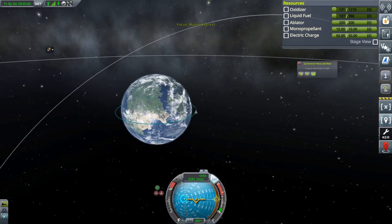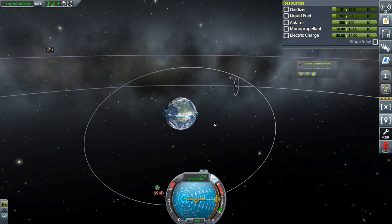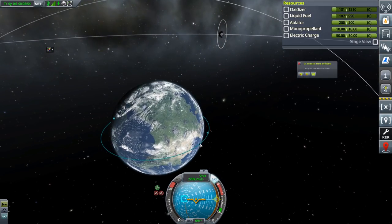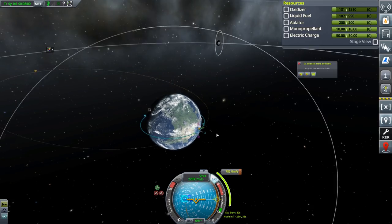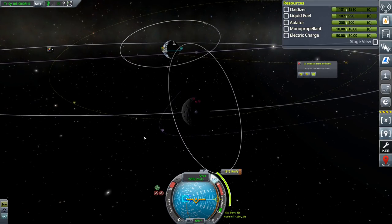Polar orbits aren't all that complicated to get to. They're normally easiest to actually do when you're halfway out there. You can adjust things with a very small amount of delta V. So if we just have a look right about here, we know we probably want to start around about here and add a manoeuvre. I don't have any mods like MechJeb here, so I'm going to do this the old-fashioned way.